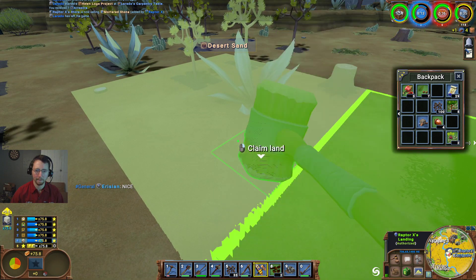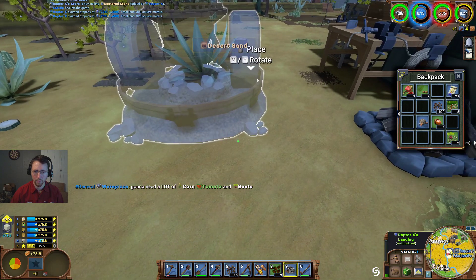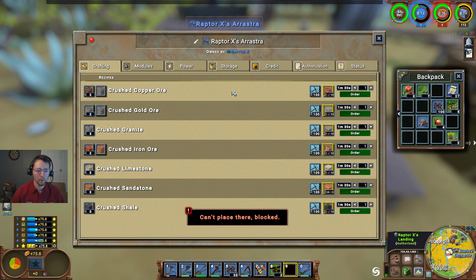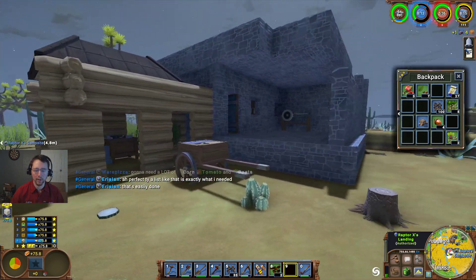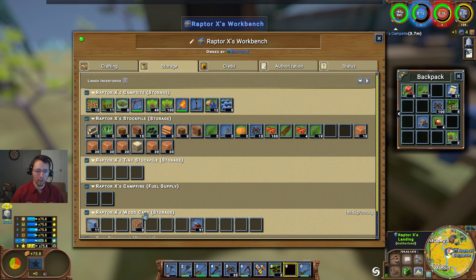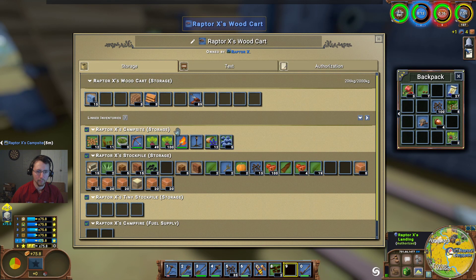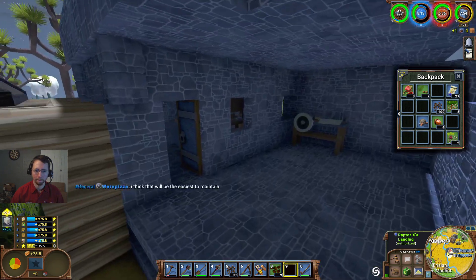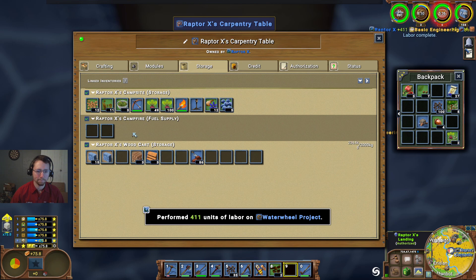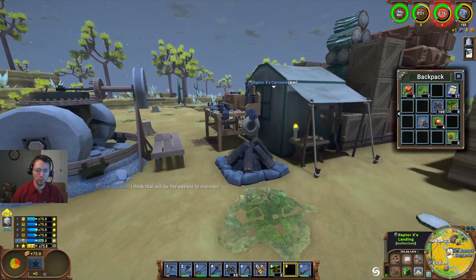Let's go ahead and claim a little bit more land here. We don't have anything for the modules currently — that's okay. How is our water wheel project coming along? Water wheel, wood cart — good. We need to go and do these over here. What more do we need for that? We will have to make ourselves some more hewn logs.